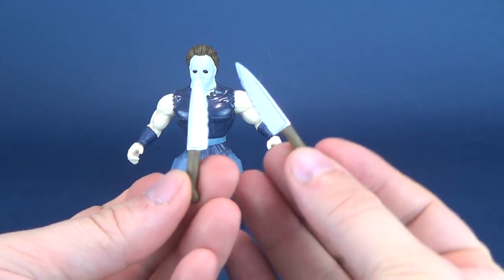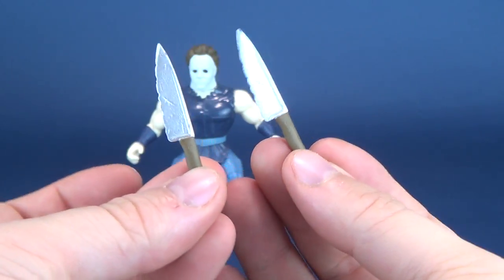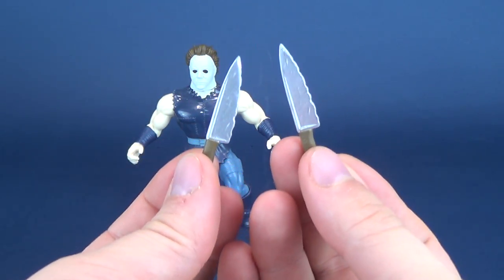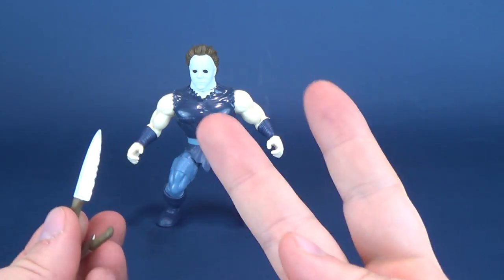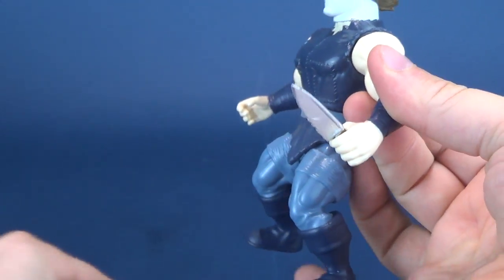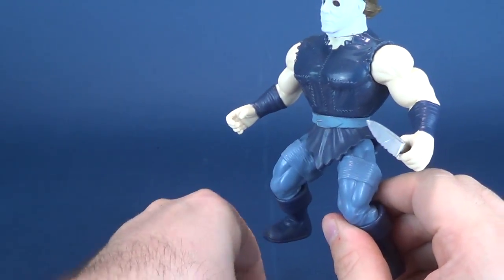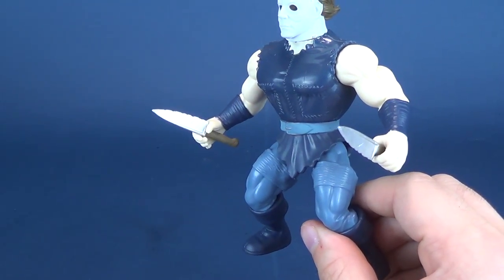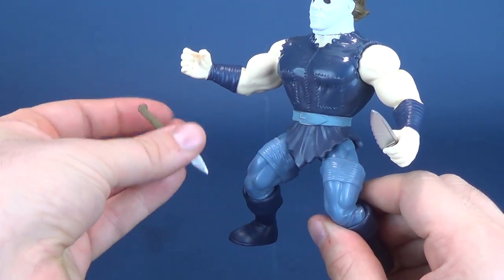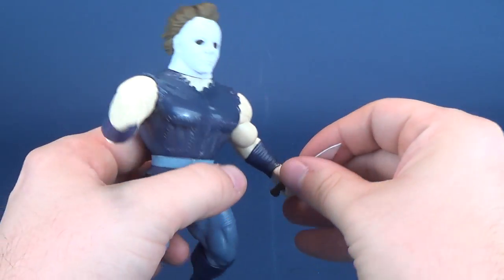Accessory-wise, Michael Myers gets himself a pair of butcher knives. They seem to be identical to one another, and it makes me wonder why we even needed two butcher knives as opposed to one. You never really see Michael Myers running around with two blades in his hand, yet Funko feels the need to give him two. I guess if you lose one, you've got the extra. But technically he does have two open hands, so let's put that theory to the test. One thing you'll painfully see is that he doesn't hold the knives well — they sit incredibly loose.